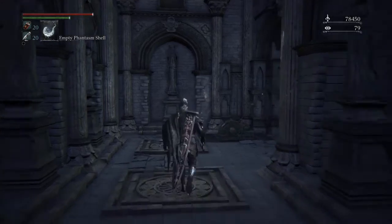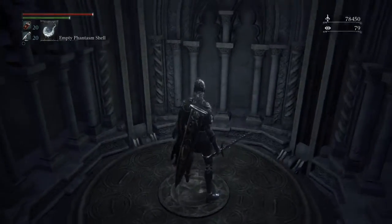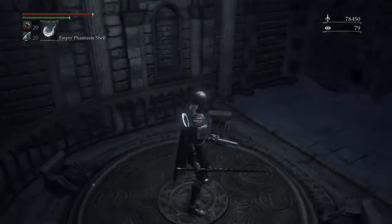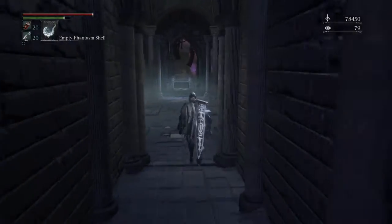We'll want to ascend the tower, go all the way up to the top of it. There's a door at the very top of the Healing Church that will lead us to the Old Choir.